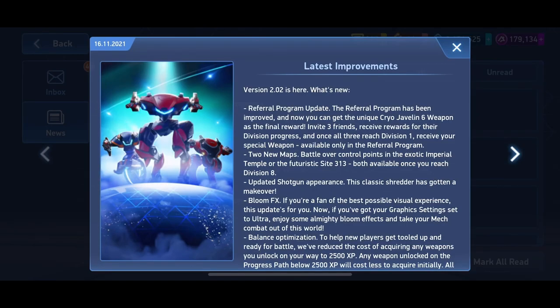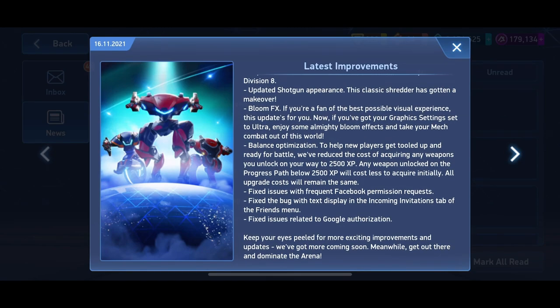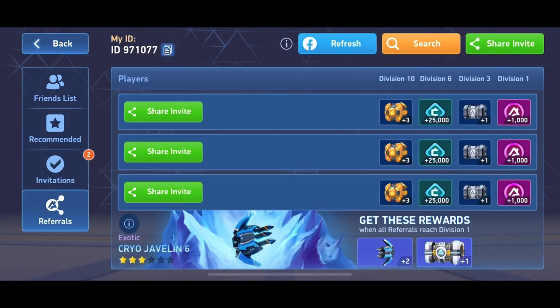Hey pilots, yesterday we had update 2.02. It seems there is an update but there is no content. There is a Cryo Javelin 6, but it is not available — it requires three friends to get to the first division.